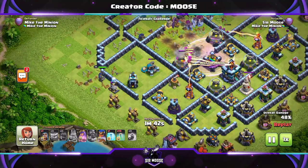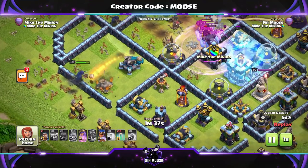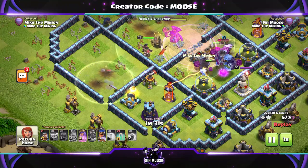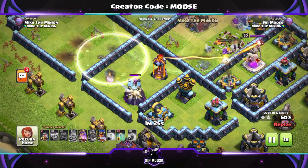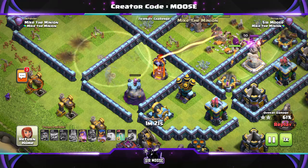I don't want to waste invisibility spells on targets that don't do too much damage — scattershots, inferno towers exposed, things like that, and the Grand Warden as well. Put the invisibility spell down so it covers the Royal Champion but not the defense you're trying to target, because if you cover the defense it becomes untargetable, which basically means your Royal Champion will ignore it.